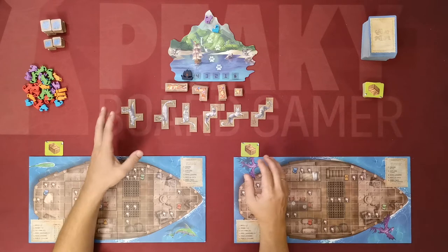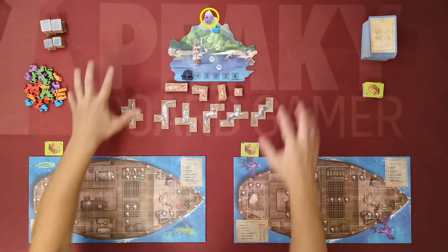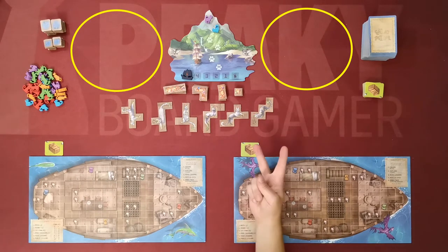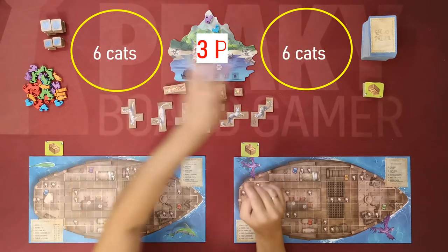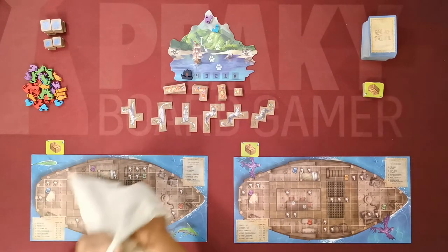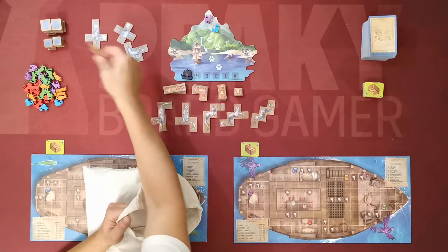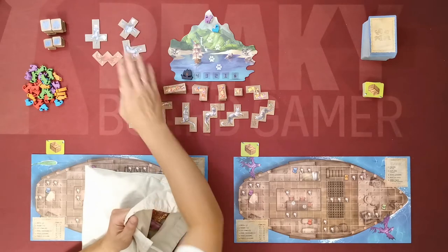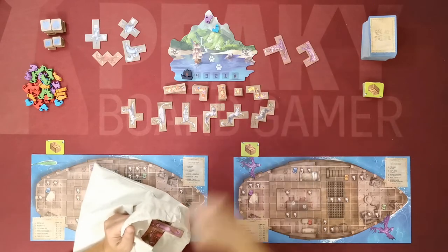At the start of each day, the starting player — whose cat is at the top of the island — takes the bag and fills the two fields with a specific number of cats according to the number of players. For a two-player game we need eight cats, four and four; for three players, twelve — six and six; and for four players, sixteen cats — eight and eight. The first player draws tiles one after the other; if a treasure is drawn it is placed below the island and drawing continues until the field has the required number of cats.